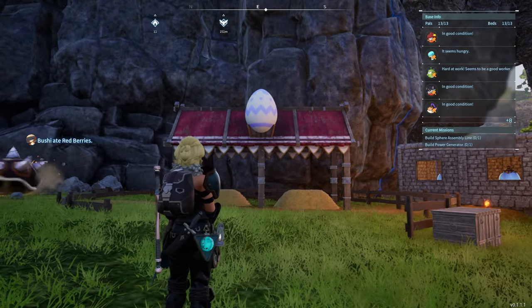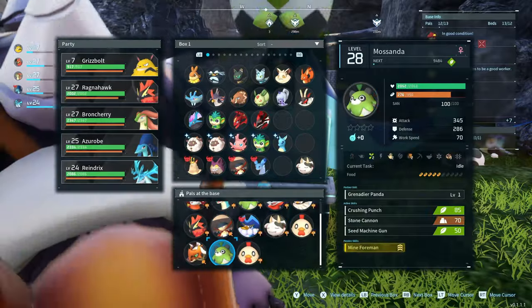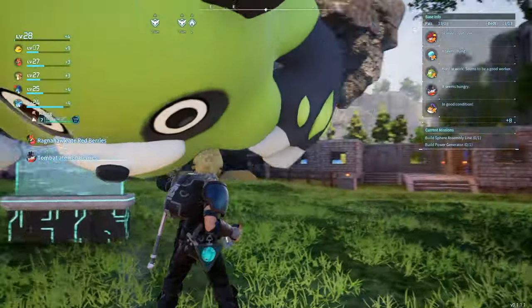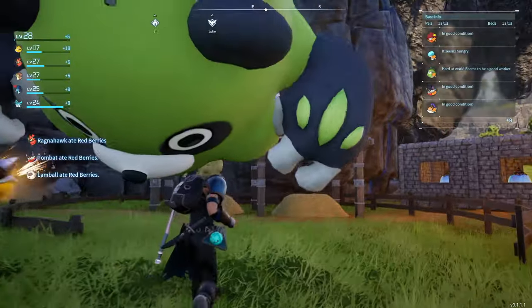Welcome to the breeding farm in Pal World. To get started, you first must assign two pals to the base - one male and one female. Once added to the base, you'll need to display your incredible upper body strength by single arm shoulder pressing a pal above your head and then completely throwing him one-handed into the farm.